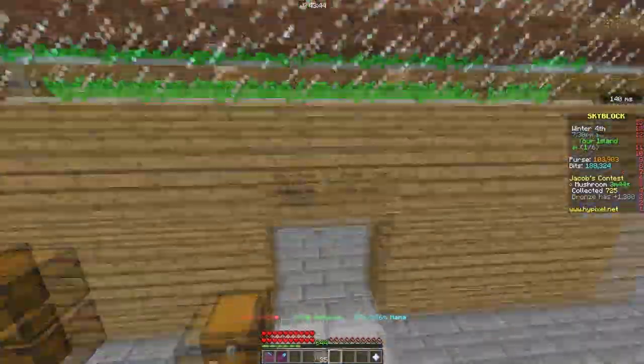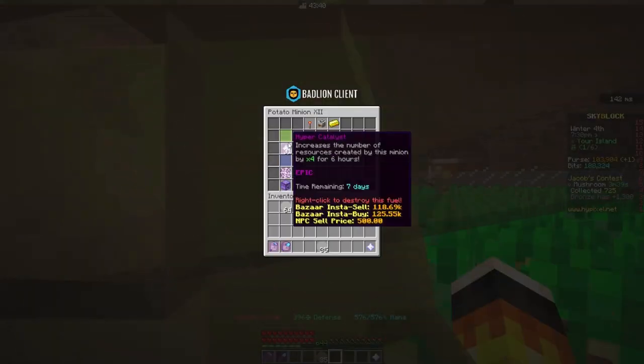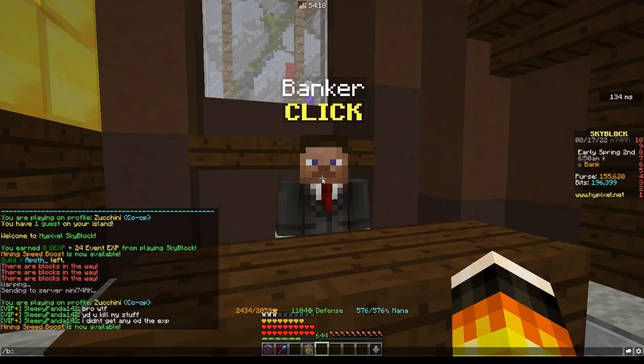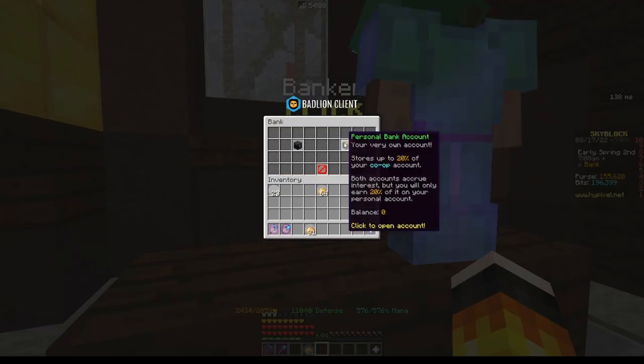Moving to my minion setup — of course I have it completely maxed. Is it even a question? 31 tier 12 potato minions with Mithril Infusions, Flycatchers, and they constantly get powered by Hyper Catalysts. They are expensive, so I am constantly broke, but great goals require great sacrifices.